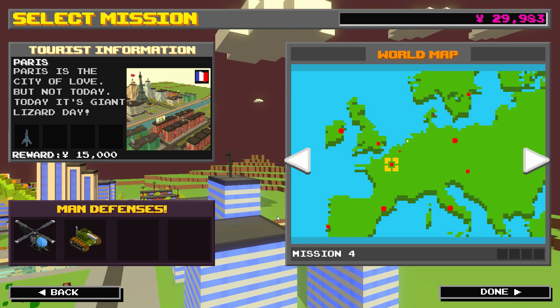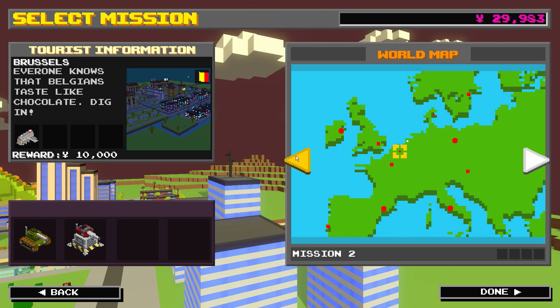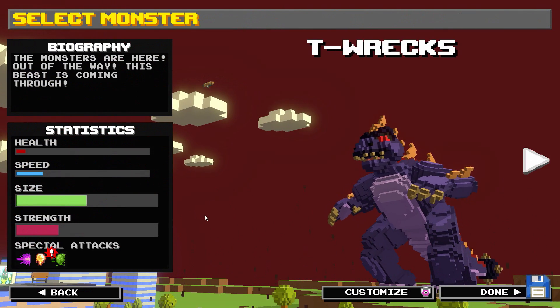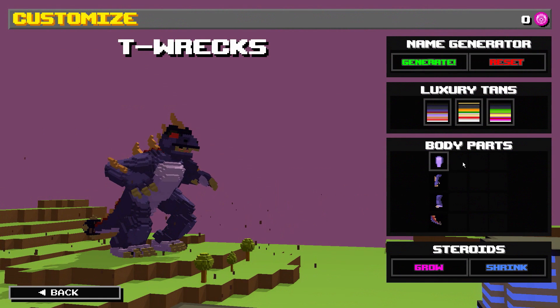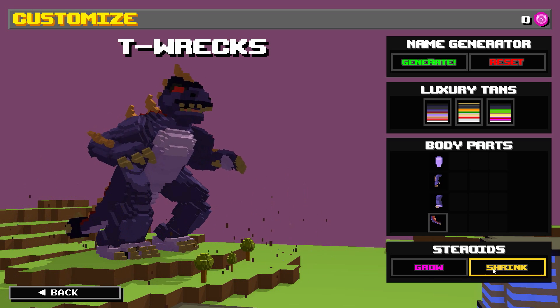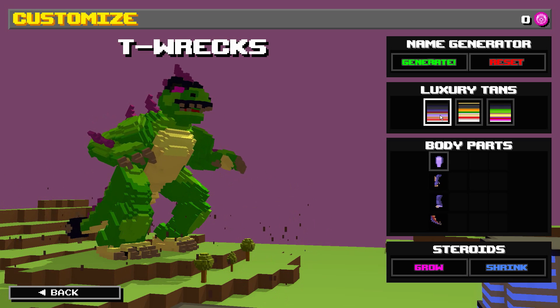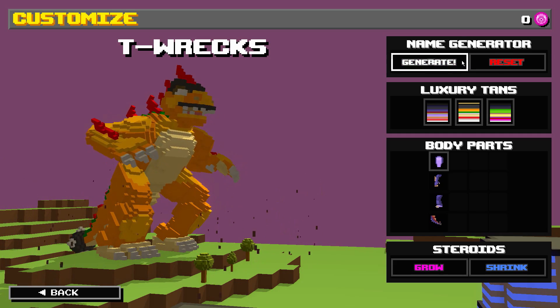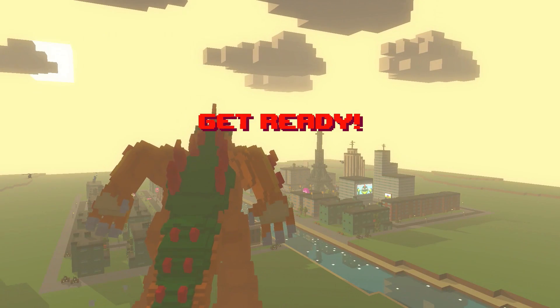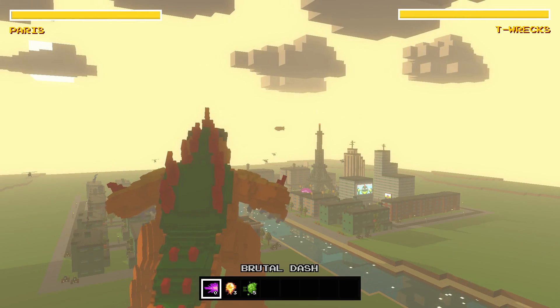I'll probably lose this one since it's kind of far ahead and I should upgrade myself first. But let's go straight up to Paris. Customize - oh, body parts! For real? Ooh, steroids - grow or shrink? Technically steroids are supposed to make you grow. Does being smaller make you faster, maybe? Luxury tents? Oh - I turned into Bowser. I'll be Bowser for this one. The bigger you are, the slower you probably are - see the speed went down? The size went up, the HP went up.